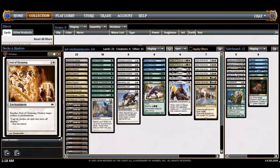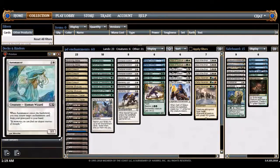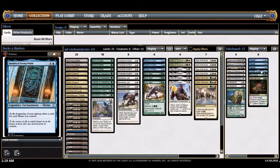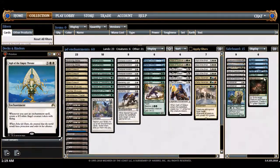Seal of Cleansing, Disenchant, and enchantment removal — why not. Aromancer and Dousing Shaman are my grindy package when people are ready to deal with enchantments, like white or green decks. Aromancer is kind of a repeatable effect. Control is not a fun matchup — they can deal with your enchantments. Mono-black doesn't seem that bad. Blue-white-based decks don't seem terrible either, so I have Negate for that matchup — mostly for Chromanticore's Vengeance, which is the death knell of this deck.